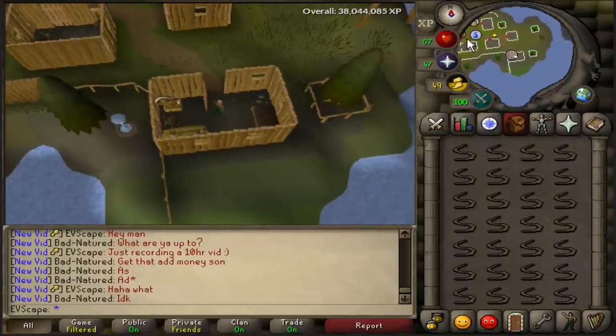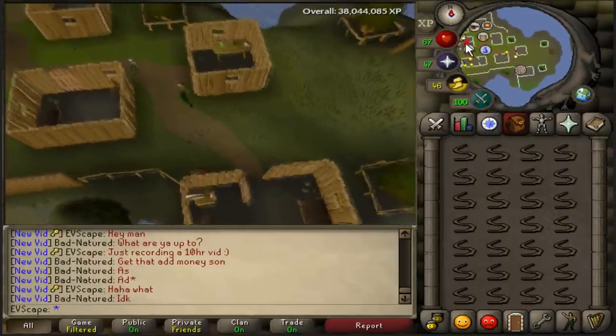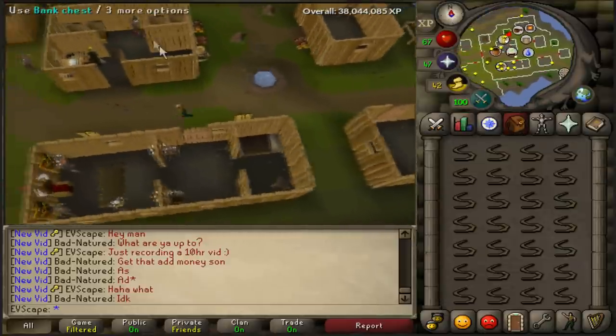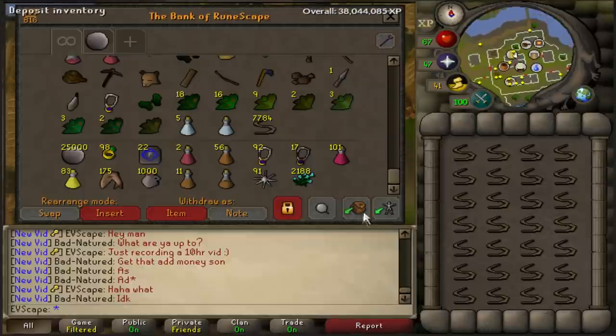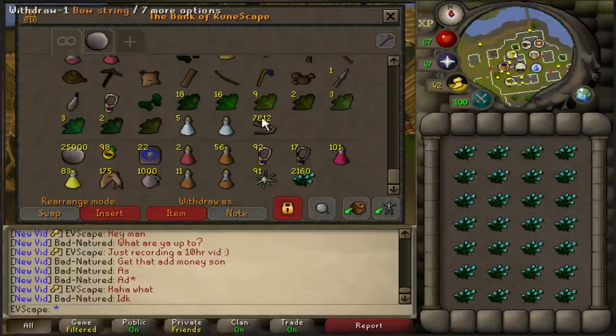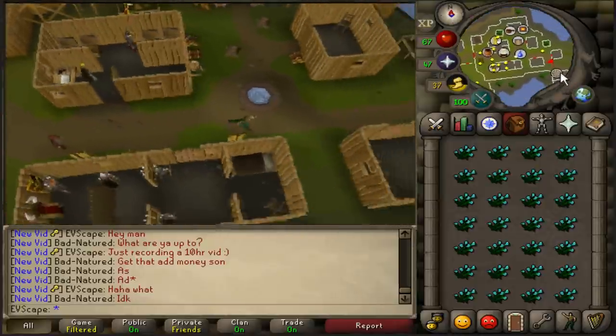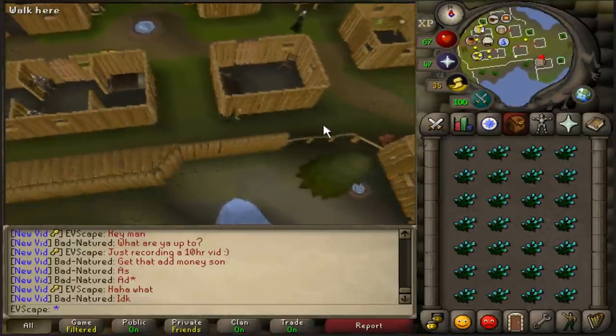There is the end of hour number 6, four hours to go. We are more than halfway through now, up to 59 crafting. So once again, another crafting level. We will get 60 this hour, so we're definitely going to get over 60. Up to 7.8K flax, which means we are getting less than 1,300 an hour at this point. I definitely need to step up my game.